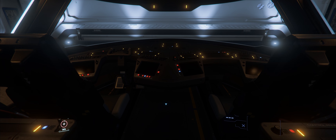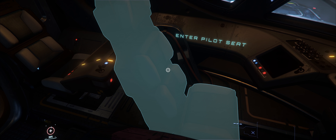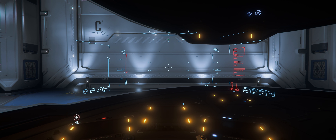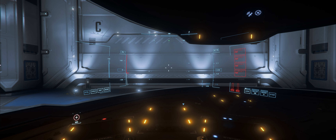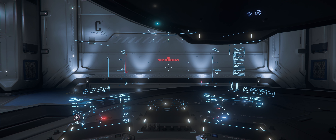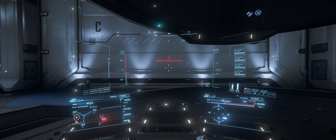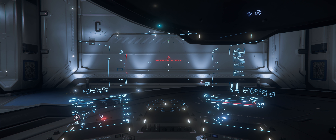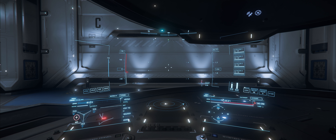We've bound a key in the previous video to requesting docking, and that works in reverse as well — you can also ask permission to leave. Press and hold F to get into your seat, and the default key to power the ship up is U. Press U and everything comes on. Now we want the hangar doors to open, so we need to request permission from the authorities to leave. Press the key we bound in the first episode for requesting docking. You are clear to launch — I've been cleared, and the hangar doors will open.